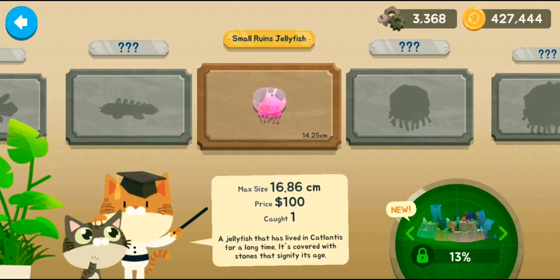Today we got the small ruins jellyfish — it's 16.86 centimeters and worth one hundred dollars. It's a jellyfish that has lived in Catalanthus for a long time and is covered with stones that signify its age.